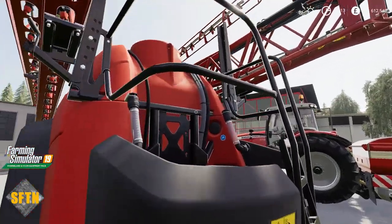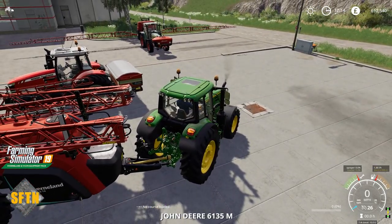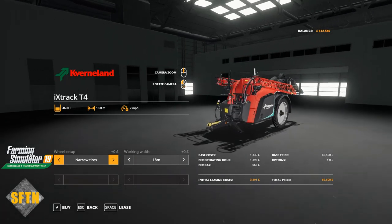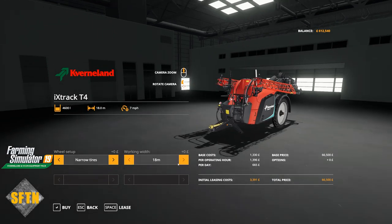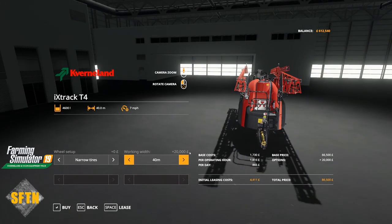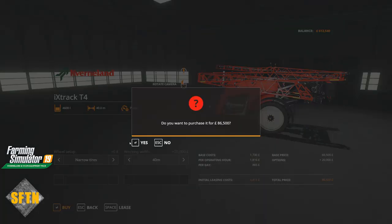As we look inside here, it looks very, very nice. When we jump into the store, much like the smaller sprayer, we can also adjust the working width on this one. You can see your narrow tires or your row crops or your regular tires. And then you can also go 18 meters, 24 meters, 28 meters — that's where the other sprayer taps out — then 32 and then all the way up to a frankly colossal 40 meters, which is just huge. So we're going to buy one of those as well.